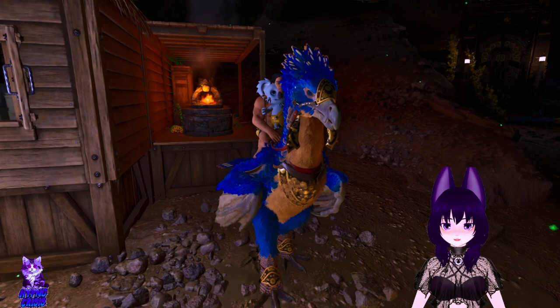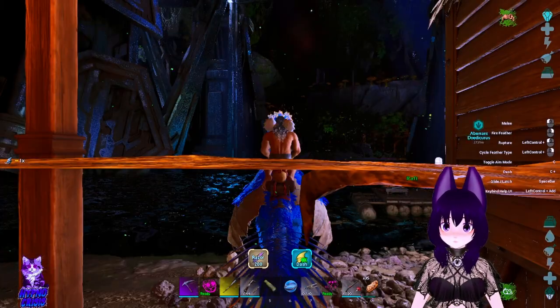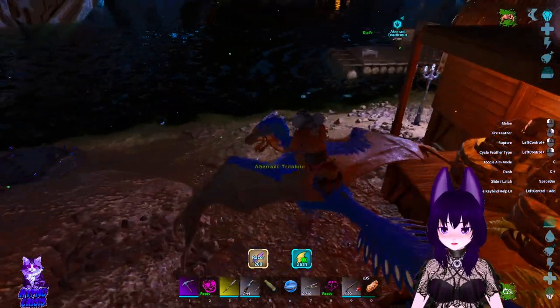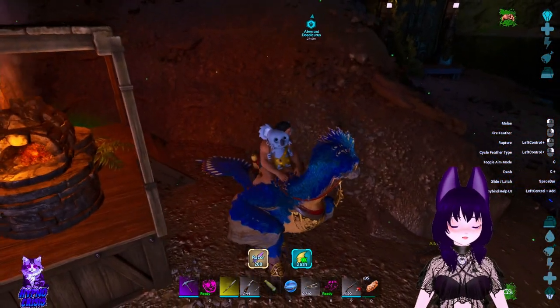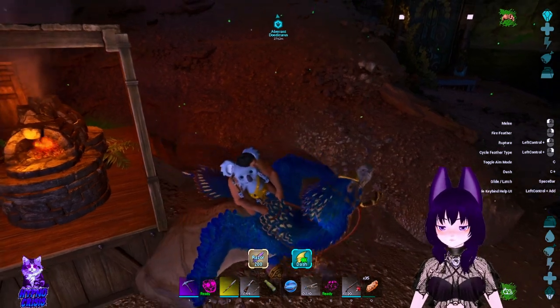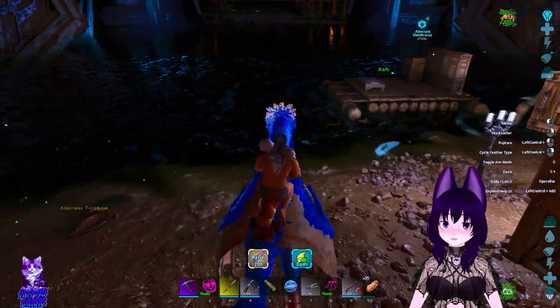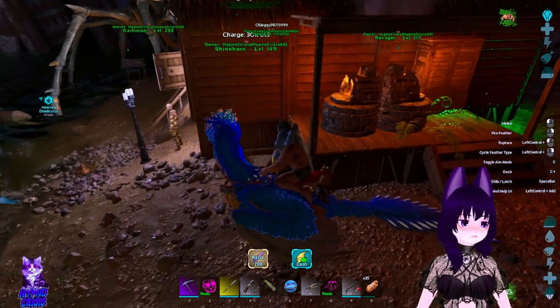Hello everyone and welcome back to yet another episode here on Ark Survival Ascended. We're back in Aberration and no, this is not my main healing mount — this is a sand. Because today we're gonna do something a little bit risky, a little bit familiar maybe to y'all. It's gonna be a repeat of sorts but in a different way. We're gonna go look for a better rock drake egg.